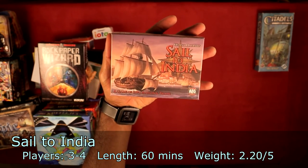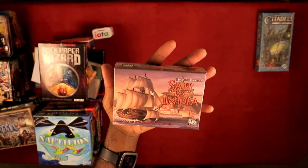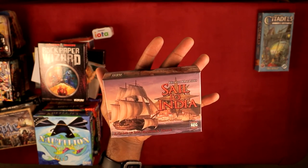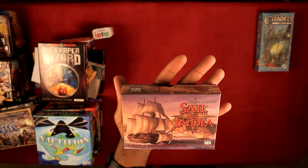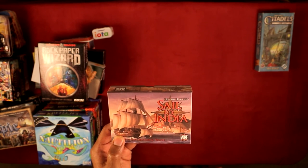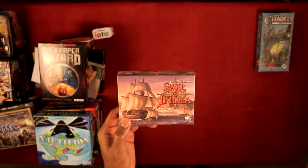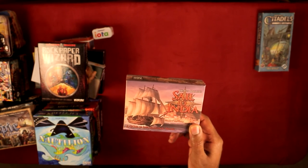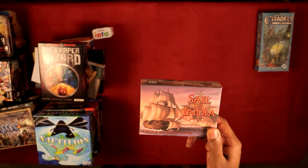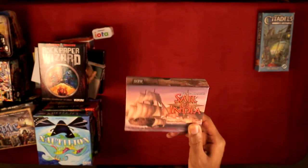Sail to India has been hitting my table a lot recently — I specifically went on Tabletop Simulator to play this before the video. It's a worker placement style slash cube management game where you're trying to collect a set of resources and score the most victory points. There's a little adventure element where you move your cubes along a track representing sailing toward India. I'm up to four playthroughs and have won two out of four — the highest score I've seen was 12 and I had 11. Sail to India is definitely a good game with a lot of cool ways to try to win.